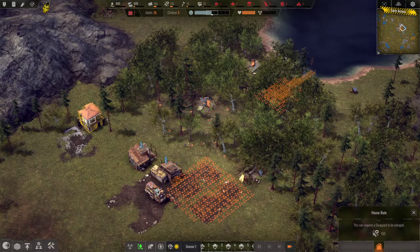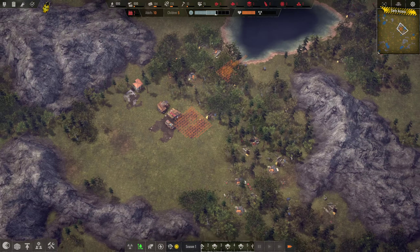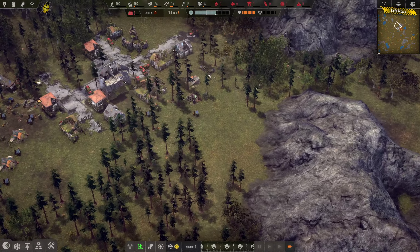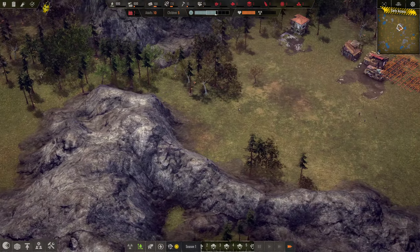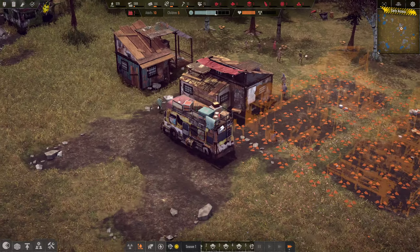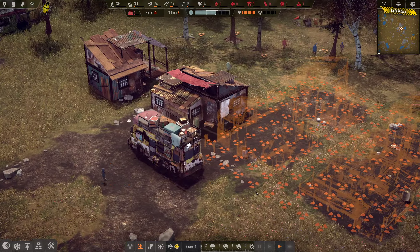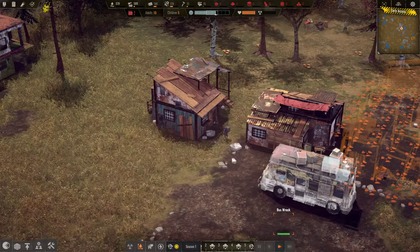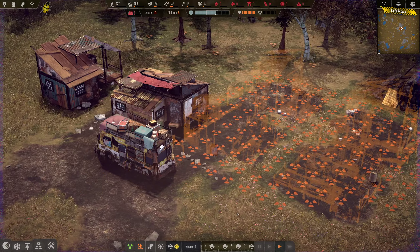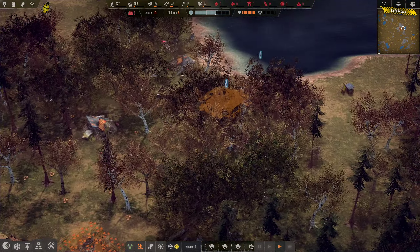Around us here we've got a house ruin — that's actually pretty nice. Lots of good scrap in this area. This is going to give us a lot of building material. I love the look of the game right here. It definitely captures that post-apocalyptic scraping things together to build kind of feel to it.